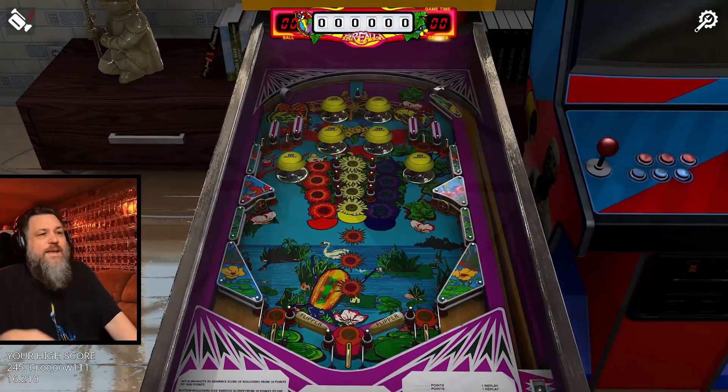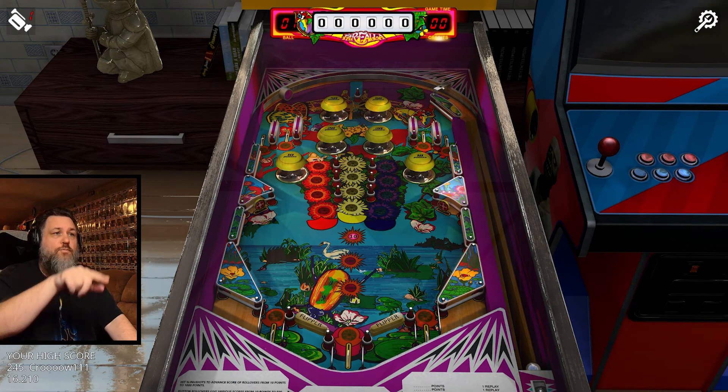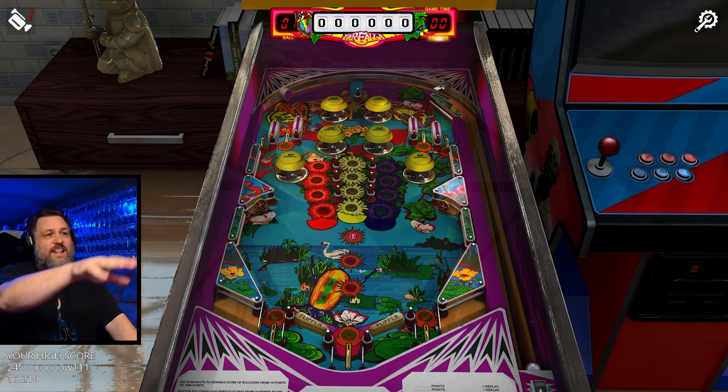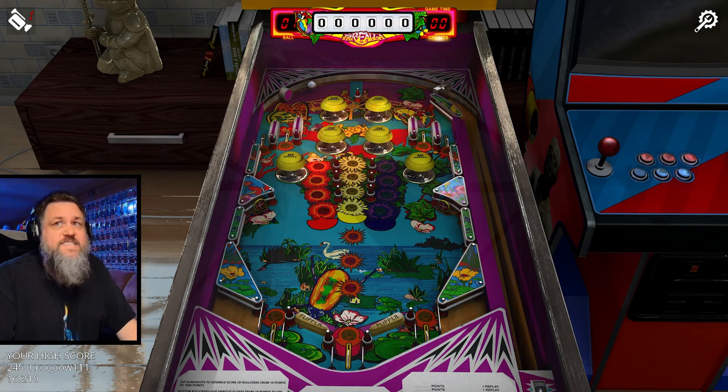Getting into the first game here — it turns out that hitting the slings is what advances that ten, hundred, and thousand. What that actually is is the score of the rollovers — I'm guessing both the ones at the bottom and the ones at the top. I wonder if you hit a thousand, I think it resets to ten. We'll find out shortly. The ones in the middle are rollovers worth various points. So let's see it.